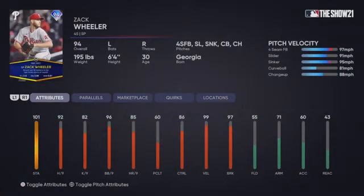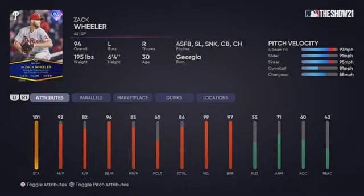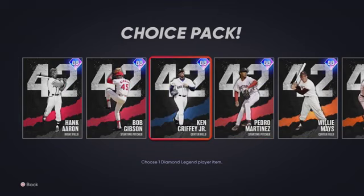Next off is Zach Wheeler — 101 stamina, 92 hits per nine, 82 K's per nine, 96 walks per nine which is really good, 86 control, 99 velo and 97 break. He does not come with the outlier perk so he's gonna be getting that fastball around 98. He does have a four-seam, slider, sinker, curveball and changeup. The only thing about this card I wish his hits per nine and K's per nine were a little bit higher. I don't know if he's better than Kluber.